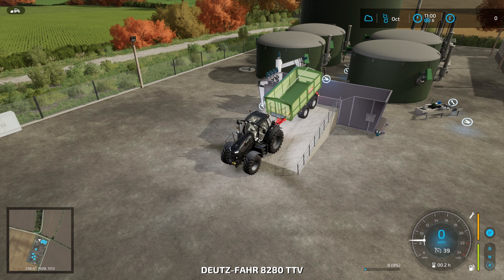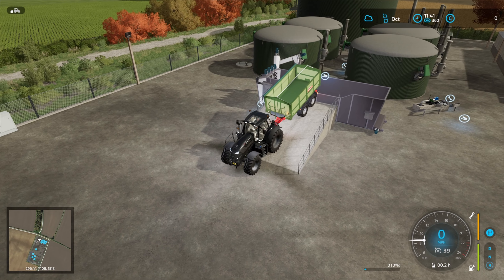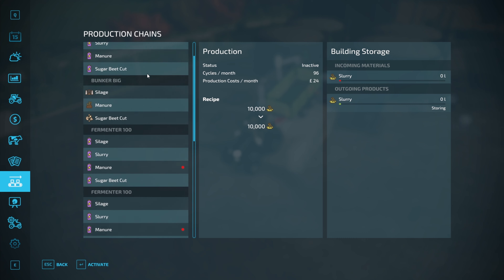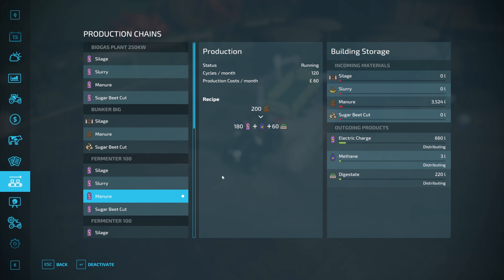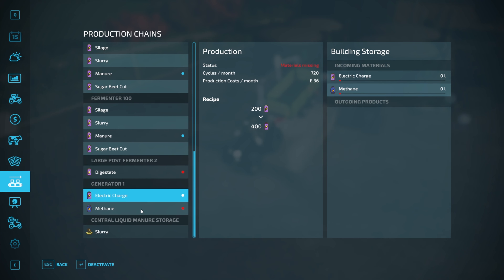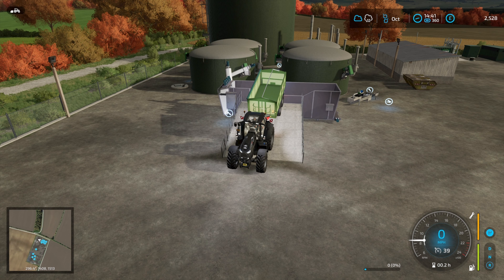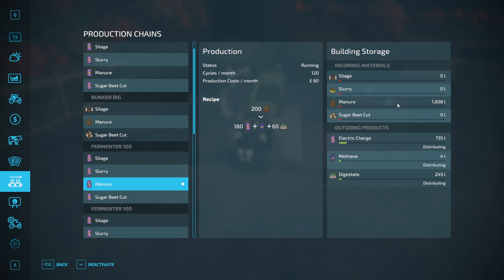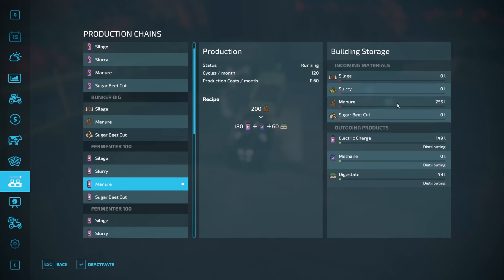We fast forward time to see how long it takes to process and how much money we make compared to our similarly priced BGA. Things only happen on the hour, so you'll see all the manure has now been sent to the different fermenters. We've got electricity, methane, and digestate all being produced and distributed. We've already sold electricity through the generator and we're waiting for digestate to get into the secondary fermenter. We've already made a reasonable amount of money - we only have 1,600 liters left to process.